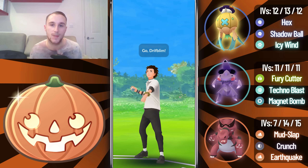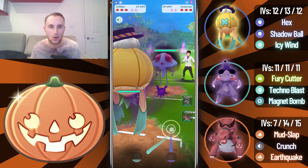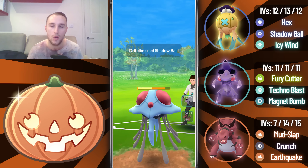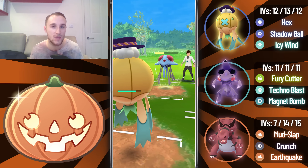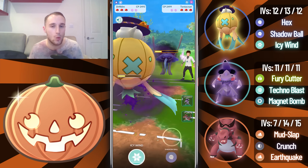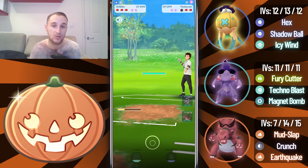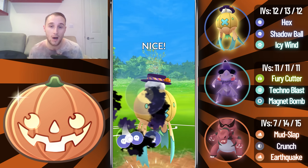Going into the first battle, we lead into a Tentacruel — a fairly good matchup for us, although we have to look out for Blizzard in case they're running it. We go for a Shadow Ball straight away; they let it go through and throw after one more Poison Jab, so this can only be a Scald. We let it go through — it does decent damage but not enough to warrant a shield. We get to the Shadow Ball on the CMP tile with the next Scald, and Shadow Ball takes out the Tentacruel.